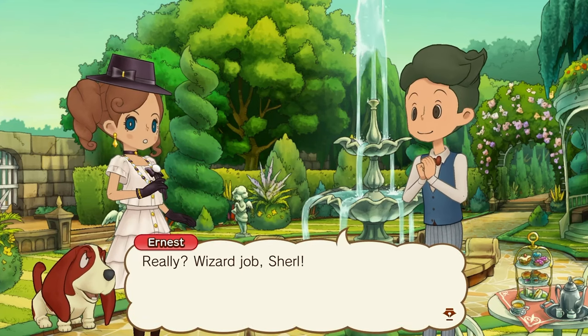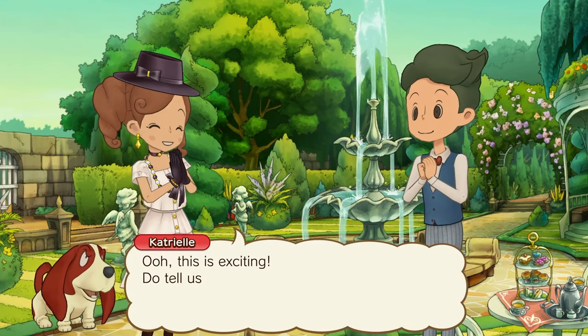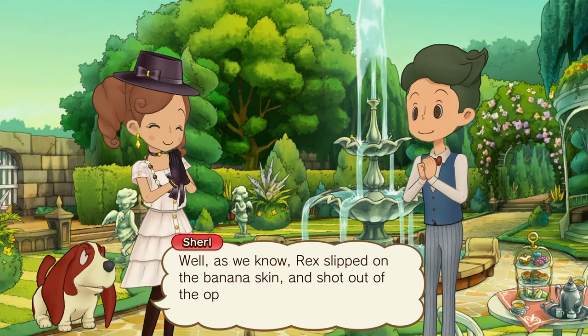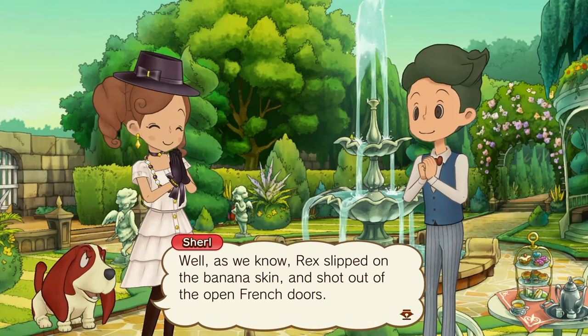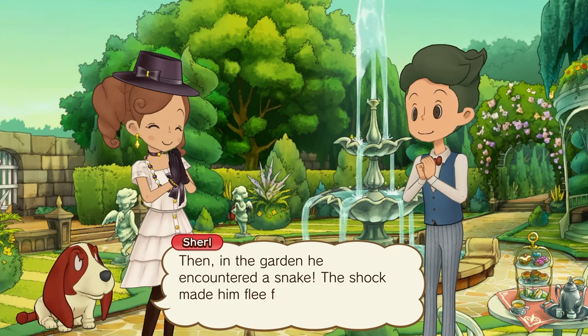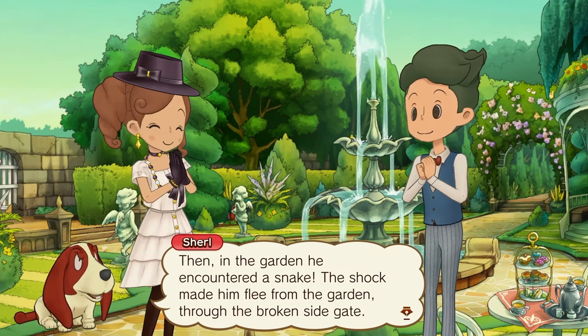Really? Where's your logic, Cheryl? Oh, this is exciting — do tell us, Mr. Colmes. Well, as we know, Rex slipped on the banana skin and shot out through the open French doors. Then, in the garden, he caught sight of the snakeskin. The shock made him flee from the garden through the broken side gate.